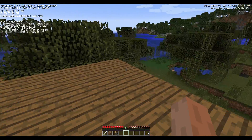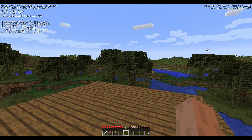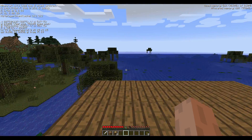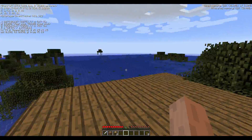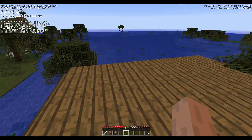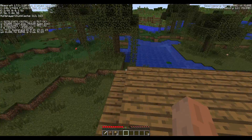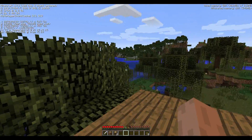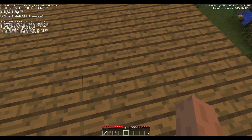Witches spawn on the hostile mob cap. So you basically have to light up 128 blocks all the way around this building — all the caves, mobs — and flatten out the ground, or put blocks or torches on the ground so mobs don't spawn. That way you're able to focus all the spawns into this hut, so the mobs will just spawn here.